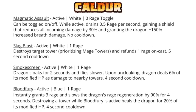Then he will have Smokescreen, an active white one-rage spell that cloaks the dragon for two seconds and causes it to fly slower. When he uncloaks, the dragon deals 6% of its modified HP as damage to nearby towers, with a four-second cooldown. It's nice that a warrior will have a cloak to avoid some damage, and the bonus damage on uncloaking should be a little beneficial. He also has Blood Fury — the active blue one-rage spell that grants a net of two rage and restores health on destroying towers while active.